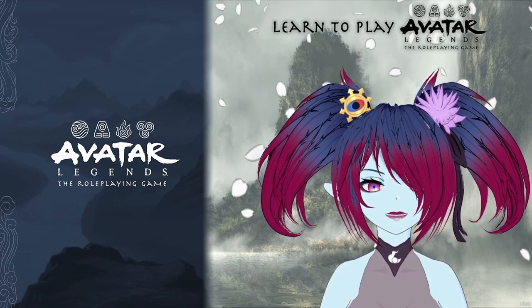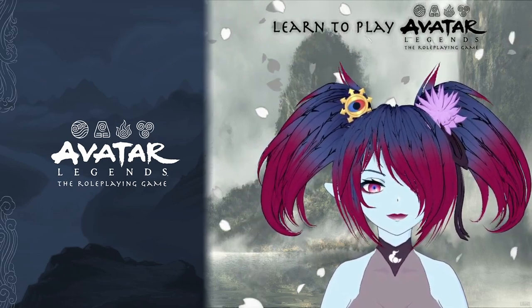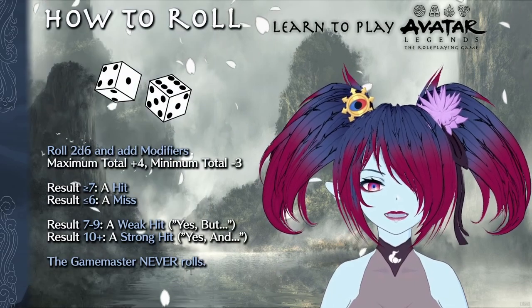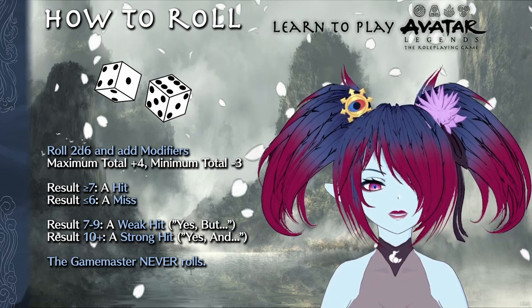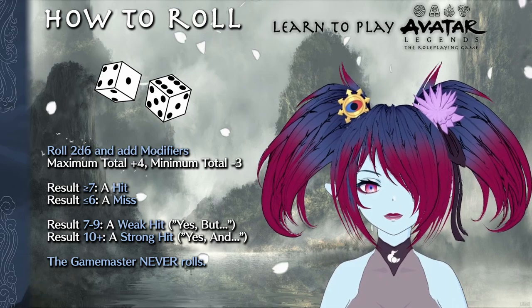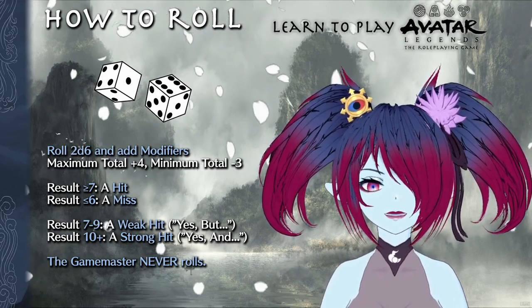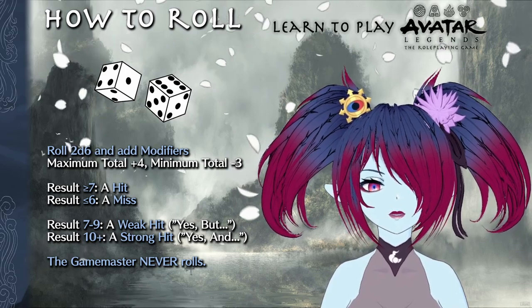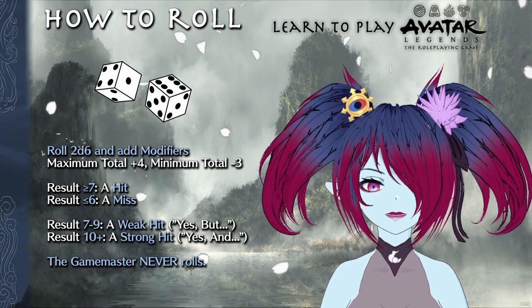Please note that while I will do my best to explain everything in a concise fashion, there will be things that I miss. To start, we need to define how dice rolls are made and interpreted. It's extremely important to note that the GM never rolls dice — only the players actually roll anything. To make a roll, you roll two six-sided dice, then add the results together along with any relevant modifiers. The total maximum modifier is plus four.